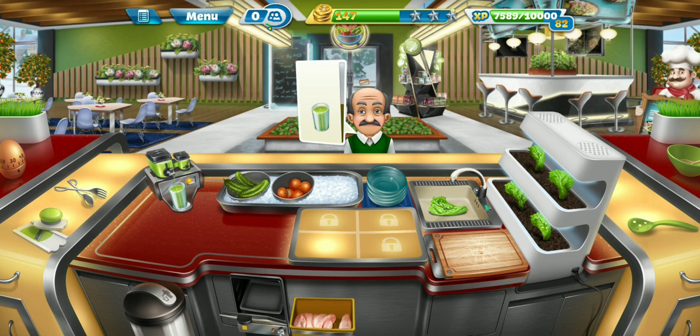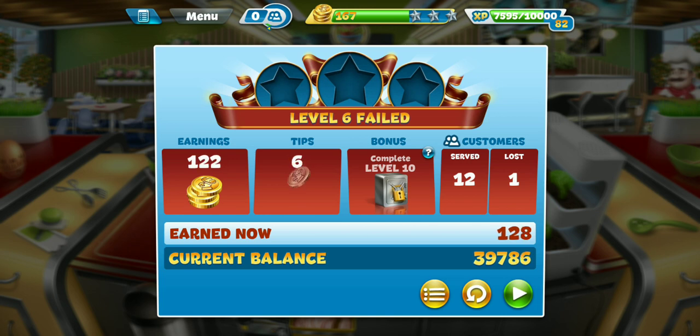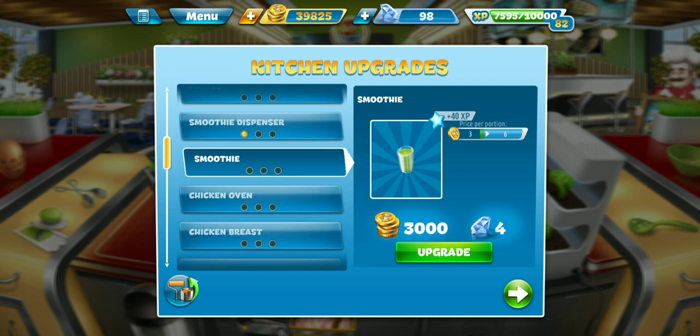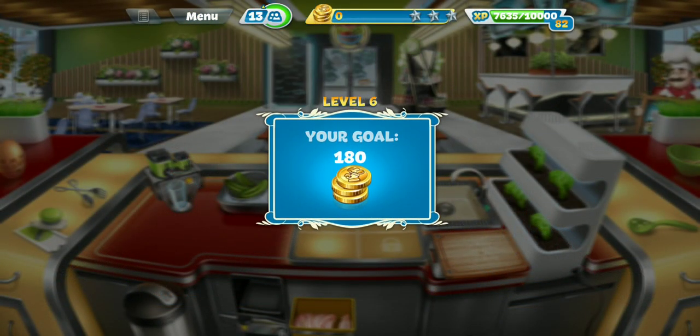We already upgraded the smoothie dispenser and we got very, very close. All right guys, let's take a look at kitchen upgrades. What if we actually upgrade the smoothie itself? It doubles its price — we're serving a bunch of them, so that might just get us over the hump of getting that star. Let's go ahead and upgrade the smoothies and try this again to see if we have any better luck.